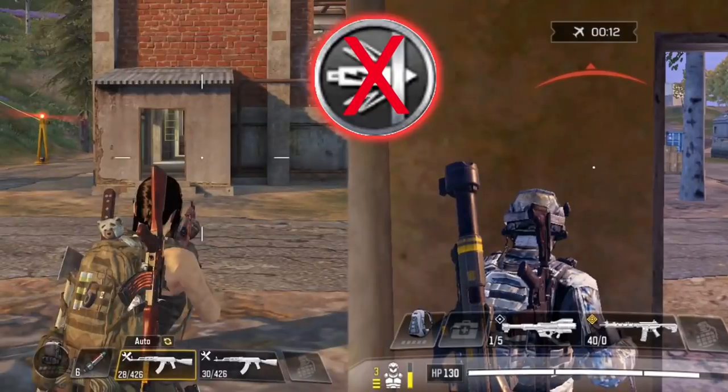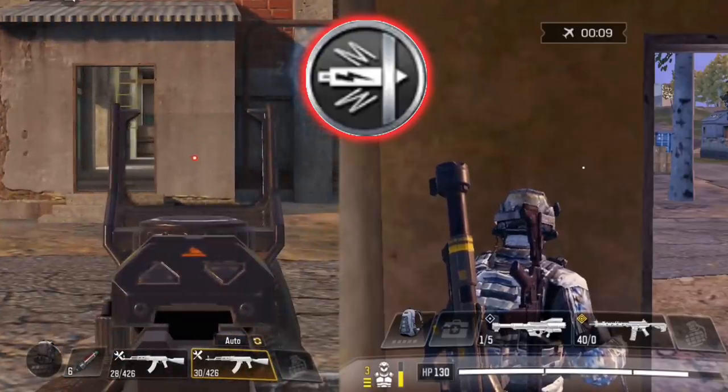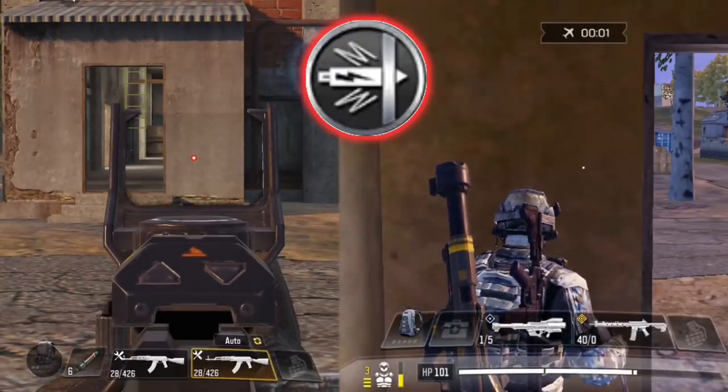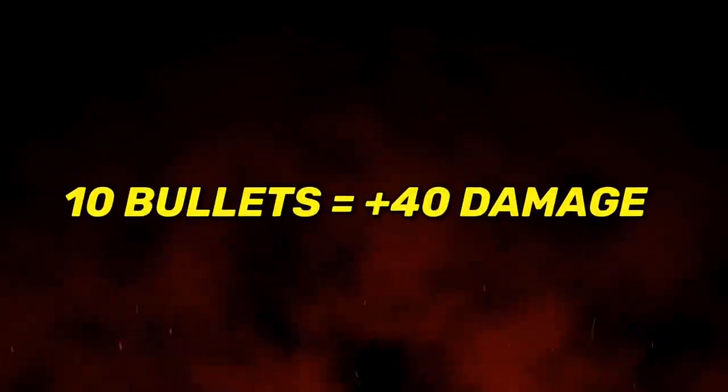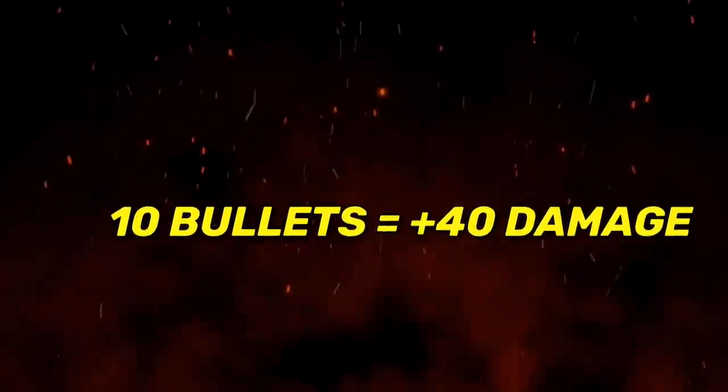As you can see it deals a total of 10 damage per bullet without FMJ. Now switching to the second AK-47 that has the FMJ perk equipped - notice that it deals 15 damage on the first hit and 14 damage on the second hit. So basically for every 10 bullets you shoot you will get at least an extra 40 damage.